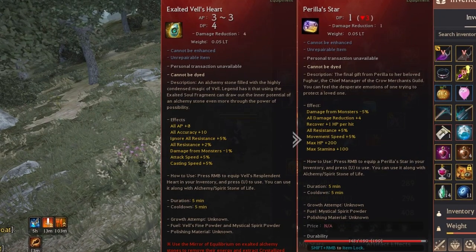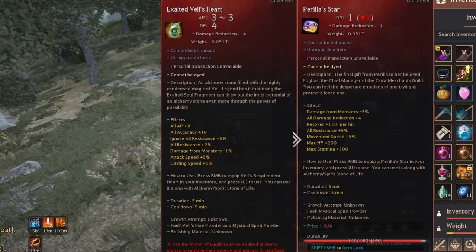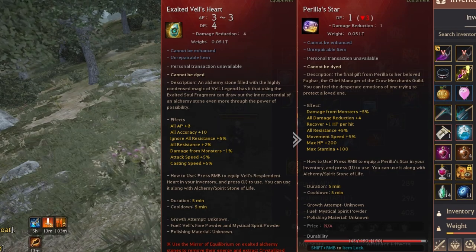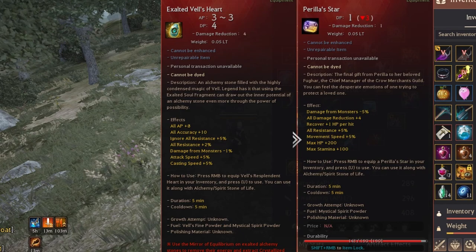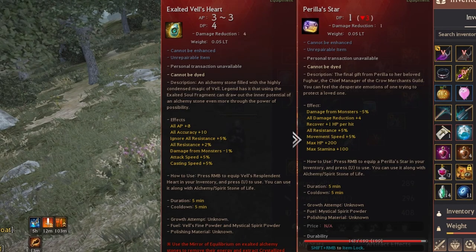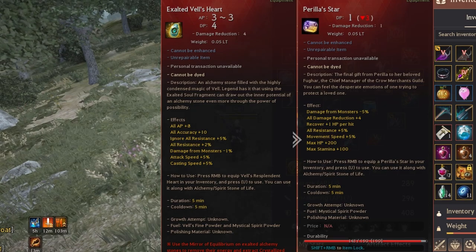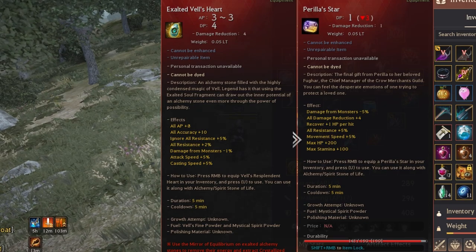Burla Star is an alternative alchemy stone to the Vel's Heart. Its main use is for tank gear classes for its plus 200 HP, and it does offer 5% movement speed, though this comes at the cost of losing the Vel's Heart attack speed. I find myself preferring more attack speed over the HP and movement speed, so I never really use this, but maybe you'll want to.